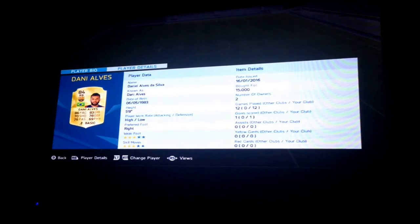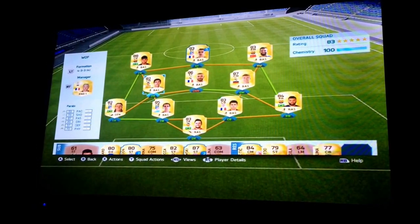My right back is Diego Alves at 15k — he's a tank going up and down, still good, I like him. And Felipe I love at left back. I only got him because he's a cheap option at 3k, not a lot of money really, and he's decent.